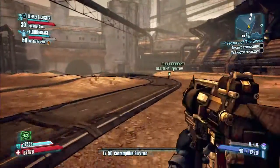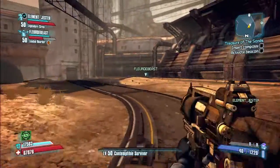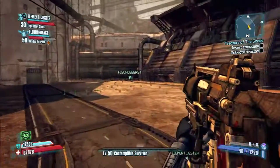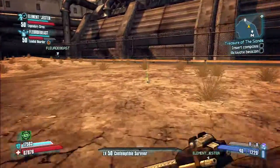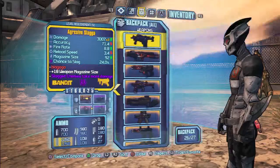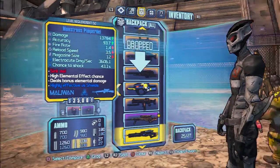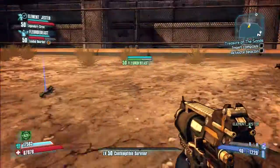If you guys have any other tips or combinations that you think absolutely break the game the way this does, let me know. I'm going to be following this up with another video that shows you just why the Sandhawk bypasses his shields — or at least why in my opinion, because of the way it and other guns are coded.